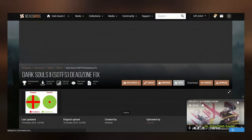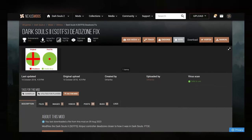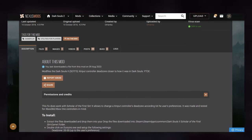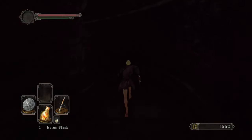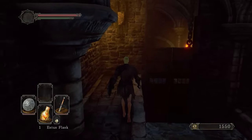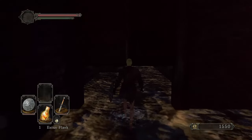Then there's the Dark Souls 2 Input Dead Zone mod. I didn't end up using this mod because it apparently works for some people and doesn't for others — when I used it, I didn't feel like it was working the way I wanted. So you can try it out, and if it works, feel free to use it. If not, you can go into the Steam controller layout settings for Dark Souls 2 Scholar of the First Sin, edit the custom controller layout, and there's a template someone else made which also fixes all of the input dead zone issues — which may be an easier solution.